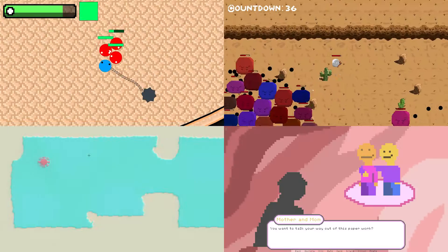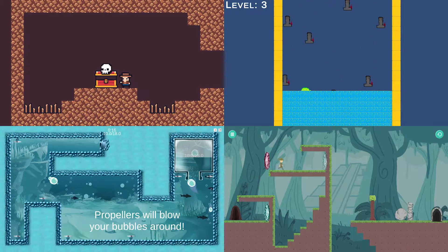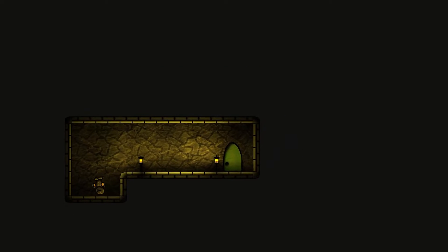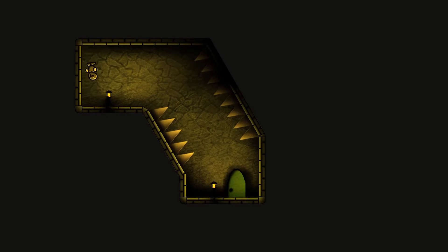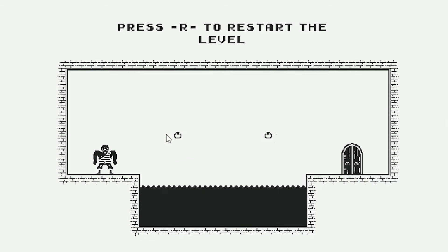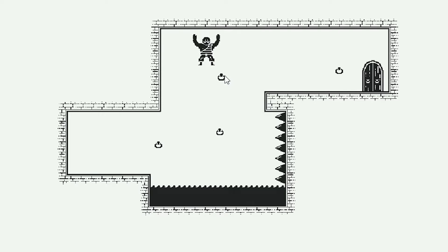But before that, let's do a quick lightning round of honourable mentions. Unconventional Platformer has you not move the player but move the room instead — it's very short but lots of fun. Skip and Hook has you use a hook to traverse around the level as a big strongman, and it does great on the black and white art style.